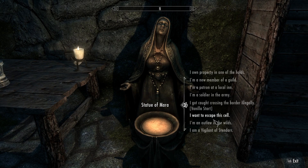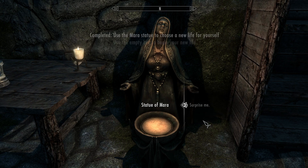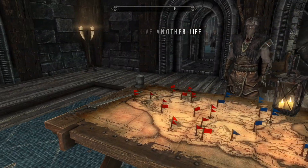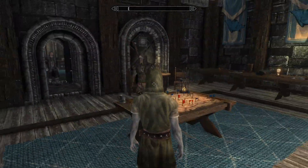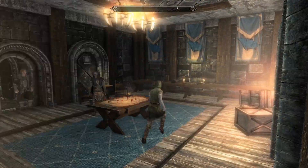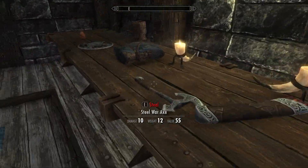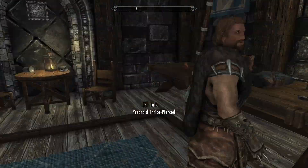All right, let's try one more of these. I'm an outlaw in the wild, I'm a soldier in the army - let's try soldier in the army. What side am I on - Imperial or Stormcloak - or surprise me? Surprise me. Wow, that's really cool - so we start off in the war room looking down at the board here. I thought I was gonna have armor and everything. It starts you off kind of in the middle of this scene where they're discussing battle plans. I actually really like that - it's a pretty interesting way to start the game off.